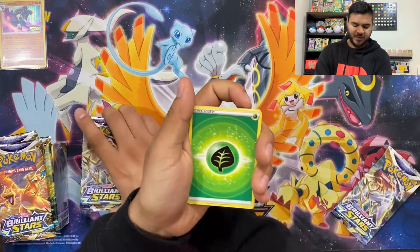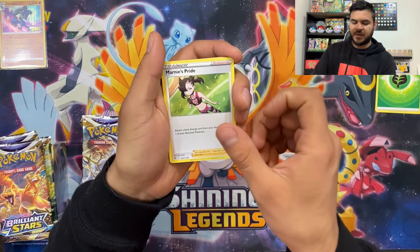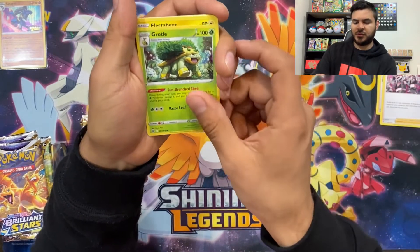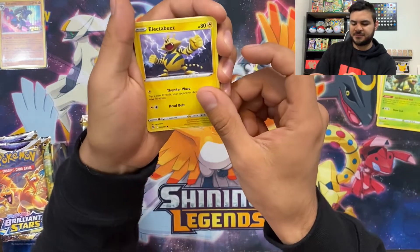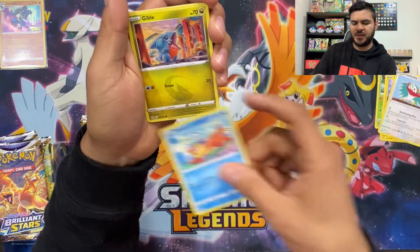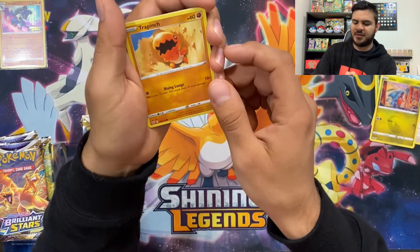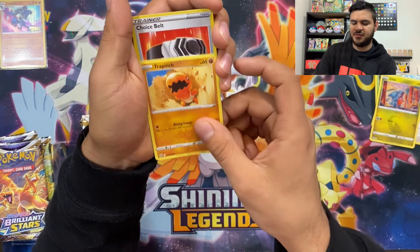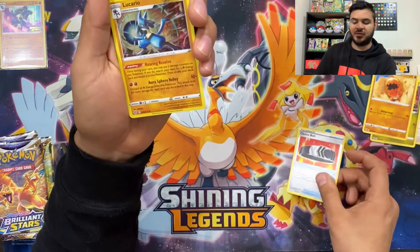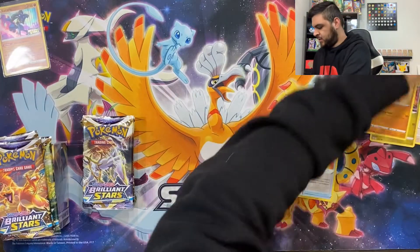Right off the bat we're starting off with a Leaf Energy. Marnie's Pride — which does have a different artwork as well — Team Yell, Growtool, Electabuzz, Hawlucha, Fuzzle, Gibble — looks like he's in the back of a construction site — Trapinch, Choice Belt reverse holo, and our first rare is Lucario! There we go, doubling up on the Lucarios.